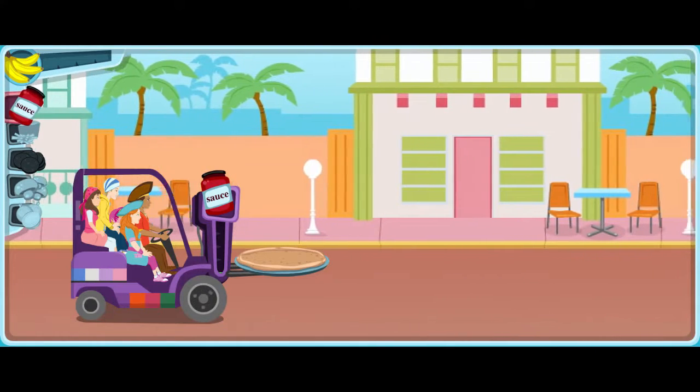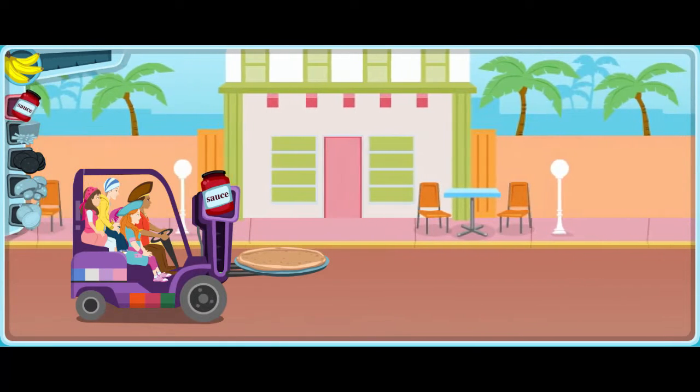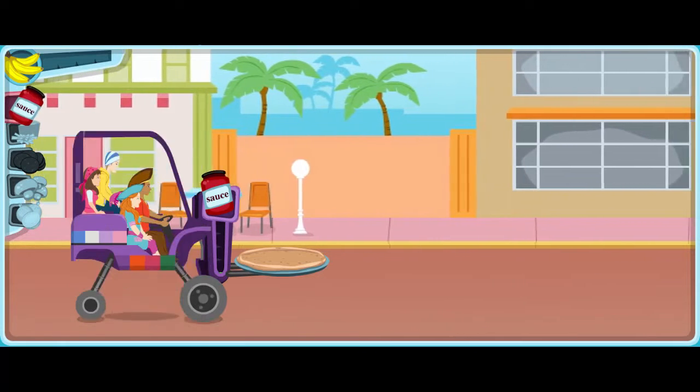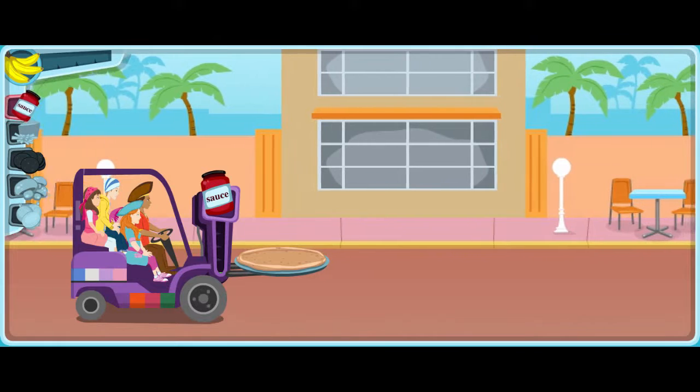Yo ho ho, here we go! First, let's collect all the sauce. Avoid sneakers, beach balls, and rubber ducks by pressing the space bar to lift the forklift — because, you know, they don't belong on a pizza.